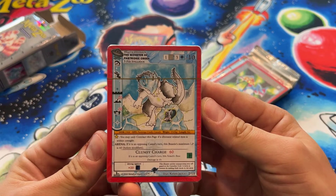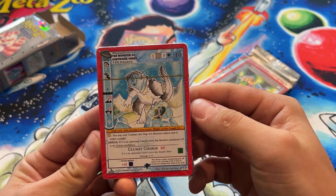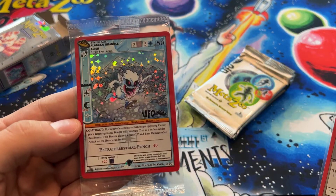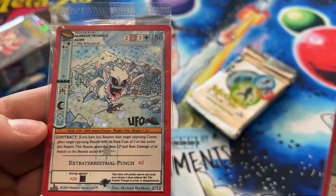So we have the Ice Deck it looks like. That's a new symbol — I haven't seen that one. Interesting. The Monster of Partridge Creek, okay, so we'll get into that. And this is the actual promo card: Alaskan Triangle Alien. That's cool, he's got a little laser gun.